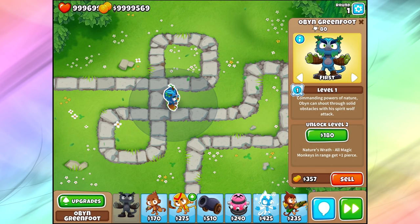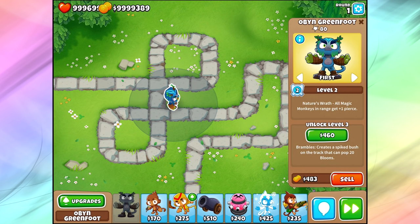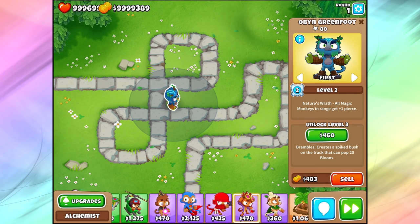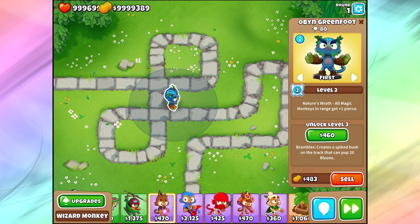Let's get to the upgrades. He's commanding the powers of nature. Oban can shoot through solid obstacles with his spirit wolf attack — it's just his regular attack that kind of guides through to the next bloon. It's pretty powerful, but not unbelievably powerful, just sort of an average attack. Nature's Wrath at level 2: all magic monkeys in range get plus one pierce. So we're supporting other towers already. Not just the wizard, but all magic monkeys — including super monkeys — get extra pierce if you have Oban Greenfoot.